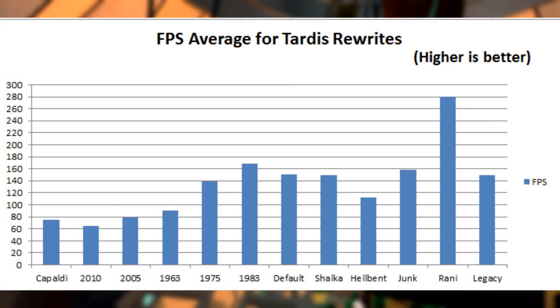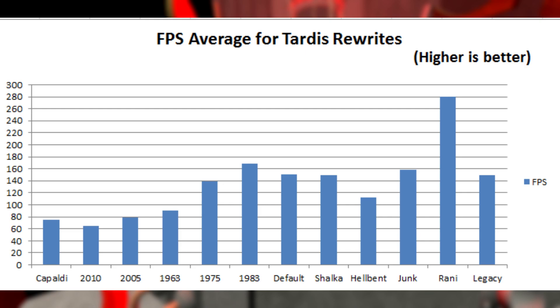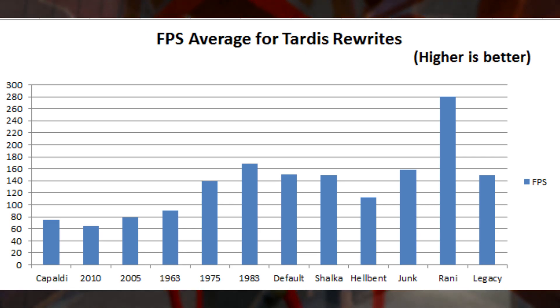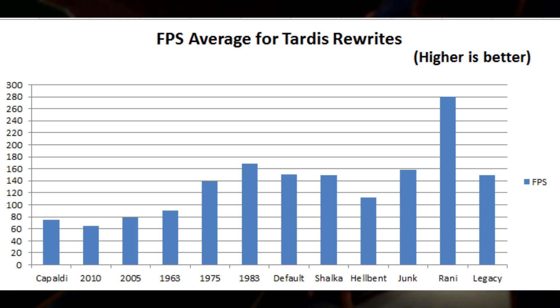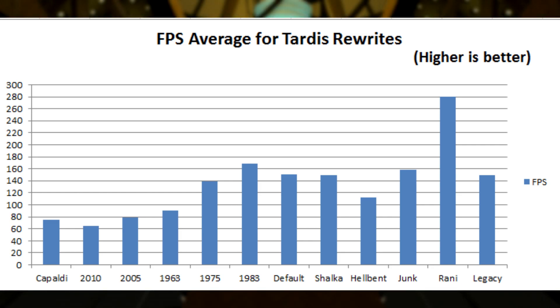I did a test comparing all the TARDIS rewrites and recorded the frame rate at the door — when I press Alt+E to get into the TARDIS that's the point where I took the frame rate. I found that the Rani TARDIS happened to have the highest frame rate at 280, while the lowest FPS came from the 2010 TARDIS. Though of course Garry's Mod fluctuates so much that results vary. Overall, the average frame rate across the TARDIS rewrites on my computer was 133.4 frames per second.